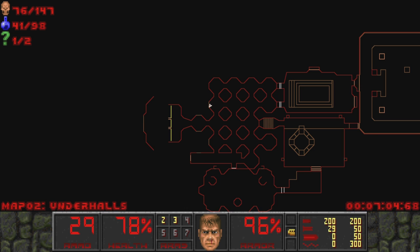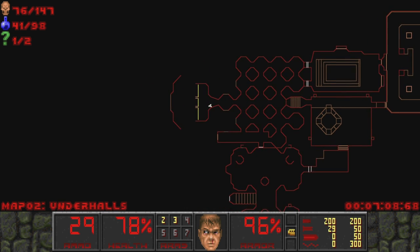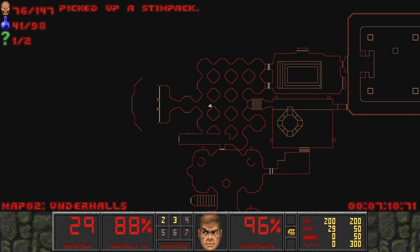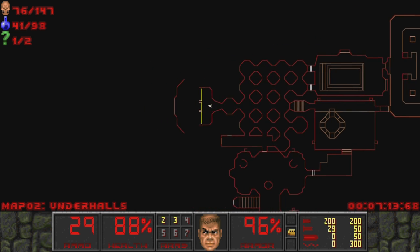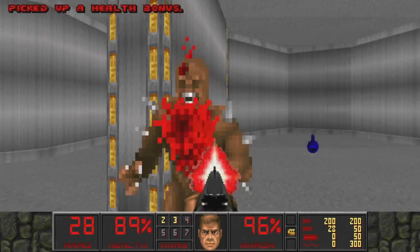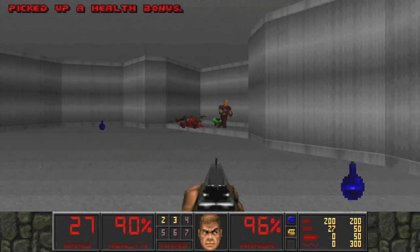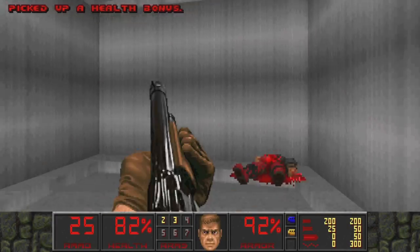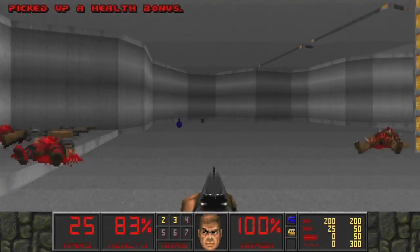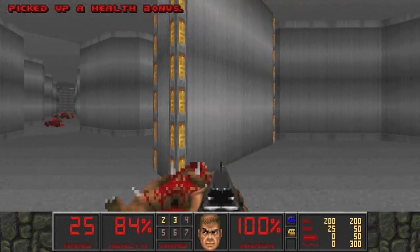We get our health back up and we can see the big yellow doors over here. This map is so confusing with the layout - it's just easier to walk with the actual map once you know the area is secure. There's the imp we're hearing, and in here we get the blue key with another pop-up from some hitscanners. We are well on our way to locking down this section of the spacecraft.